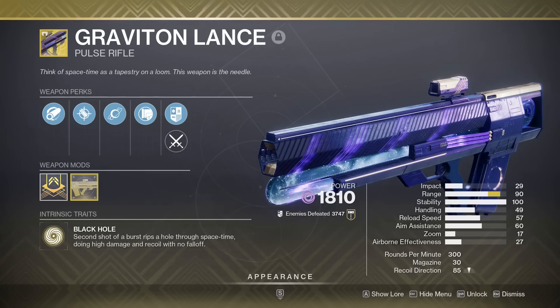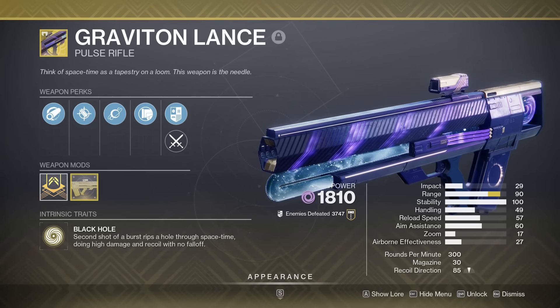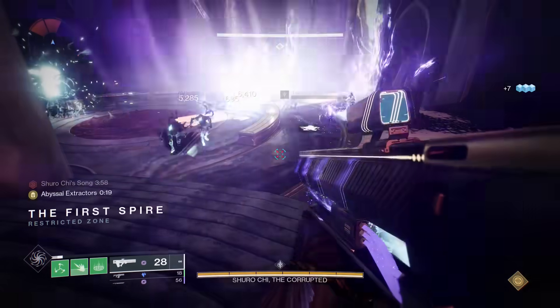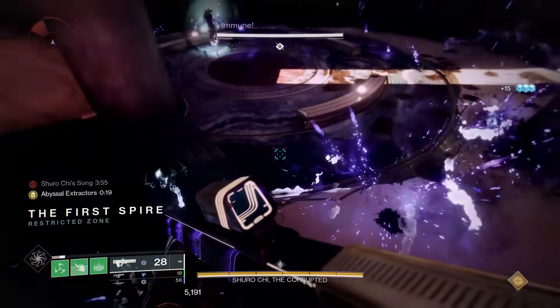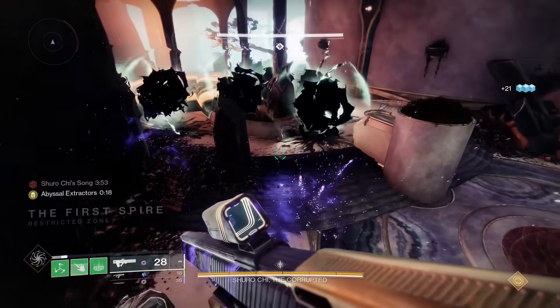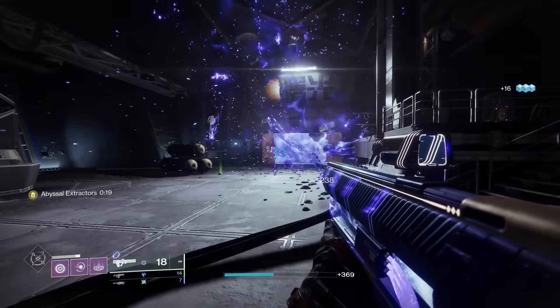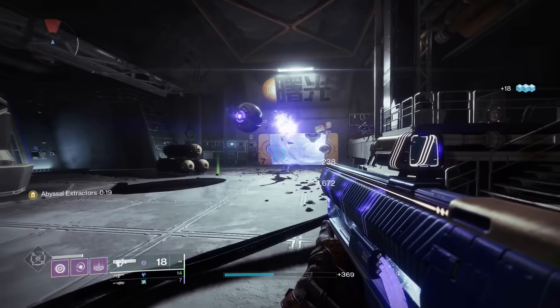Pulse Rifles. Okay, this is easy. Graviton Lance wins by far — nothing even comes close. Graviton Lance creates massive explosions with every kill, and those explosions chain, so one kill can lead to many, many other kills. And in some cases, it can completely spawn trap enemies and kill them before they even realize where they are.